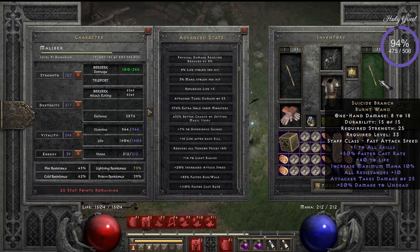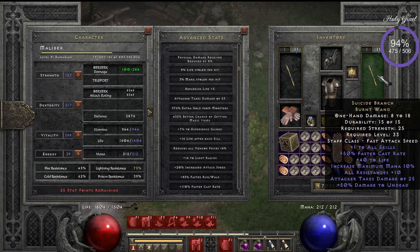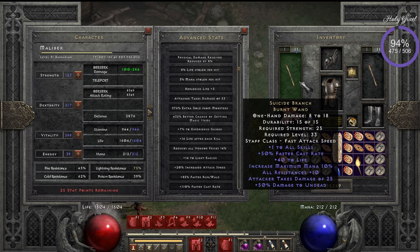Let's look at the gear. I use Suicide Branch — the reason is there's plus skills and increased maximum mana, and I had a really big mana problem. Another option people use is Wizardspike with 75% resistance. I have a situation where I want to teleport as fast as possible and I want to hit the breakpoint of 105% fast cast rate, which I can achieve with this weapon plus a ring with faster cast rate.